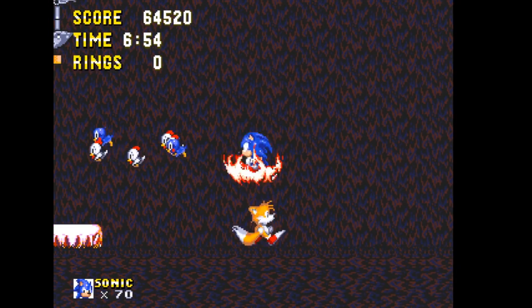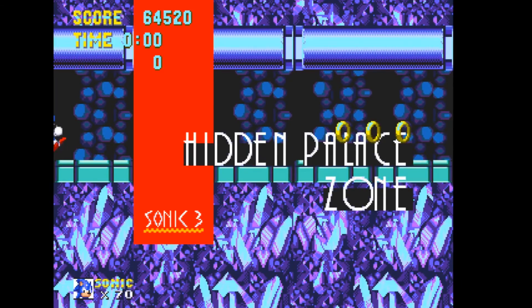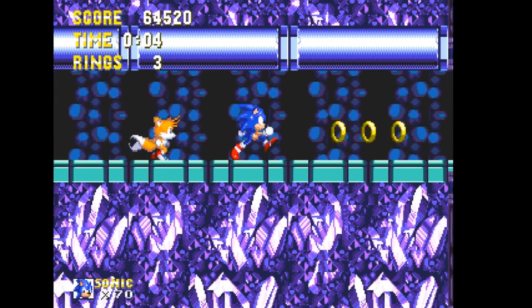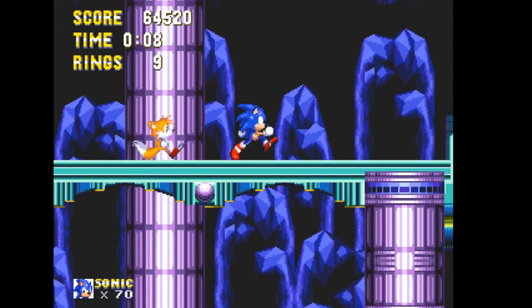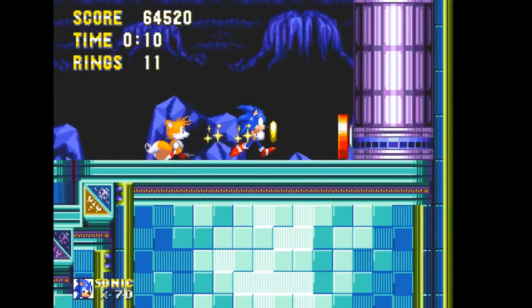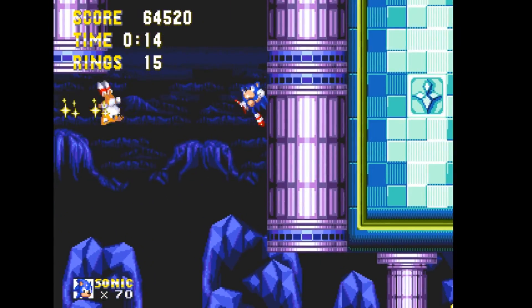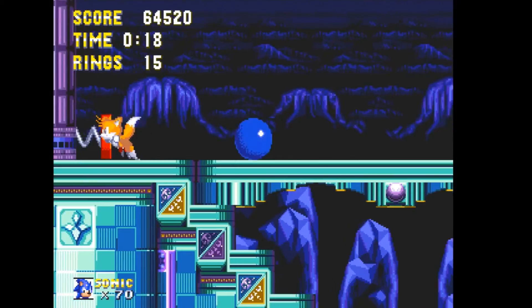The code to access Hidden Palace Zone is 0B10 10 10 10 4, then select Hidden Palace Zone. If you die in Proto Palace Zone, you will be sent back to level select and not reappear in Proto Palace Zone — instead the game will load Hidden Palace Zone.